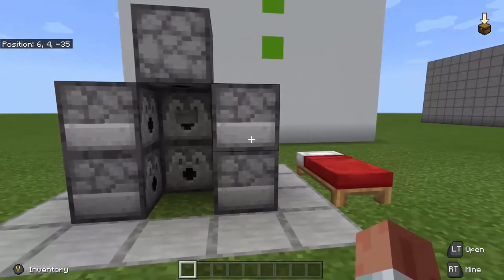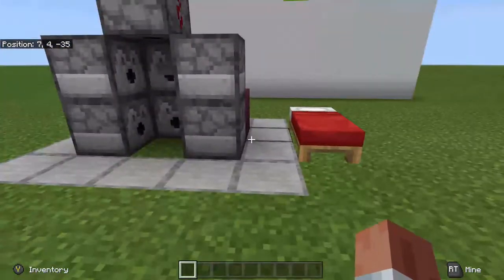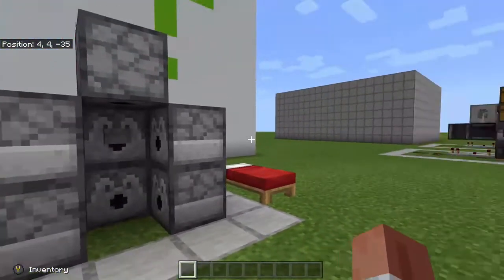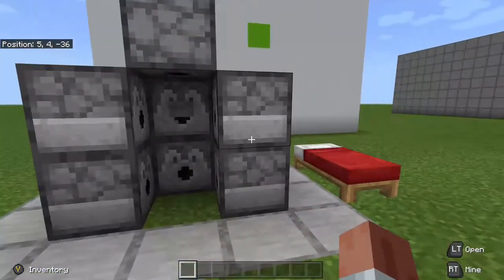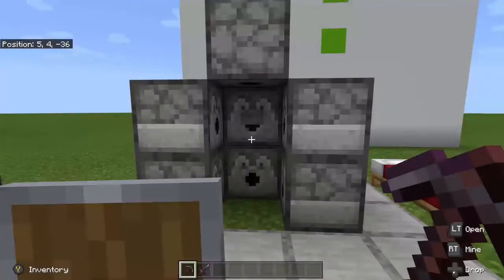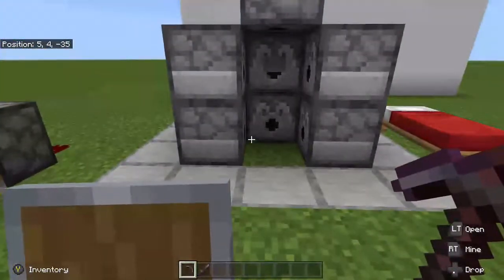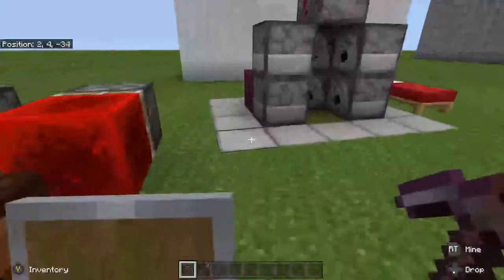Welcome back. I have the dispensers completely full of gear and now I can show you this thing in action. Let's say we've just died and respawned in our base — we'd normally have to spend time recrafting our gear. Well, provided you've done all that beforehand and your dispensers are ready, all you have to do is walk in and with the push of a button you're geared up. We now have all five pieces of armor on, plus a pickaxe and a sword — literally in a second.